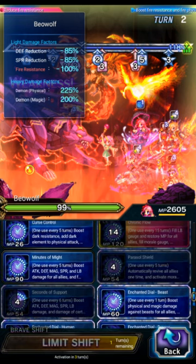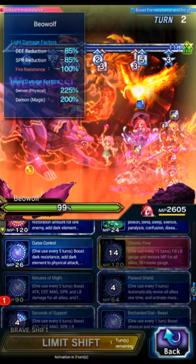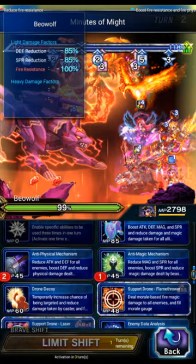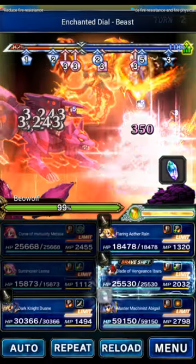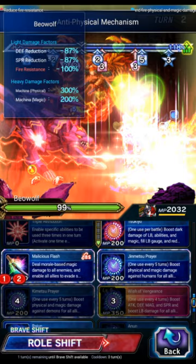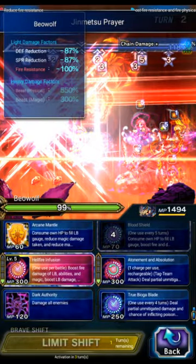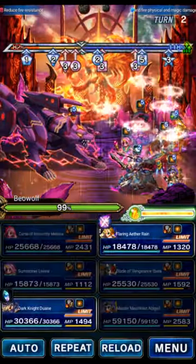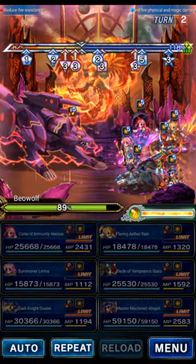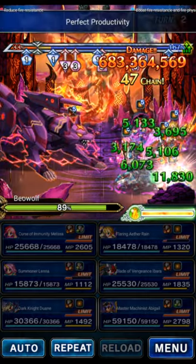We're going to use Melissa for Minutes of Might, beast killer on Duane, and Shared Immunity to cure those breaks. We're going to have Abigail do both of the anti-mitigations, and then Drone Type L — it's got to be the L version. Ibarra is going to mirage the party with Flash, and then Geimtsu Prayer because that fills the morale gauge. We're going to use Rain to LB in shift form and Atonement with Duane. We want to do about seven or eight percent damage on turn two so it's easier to push that threshold on turn five.